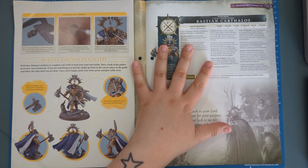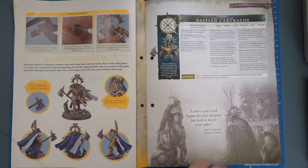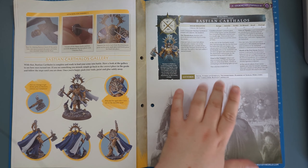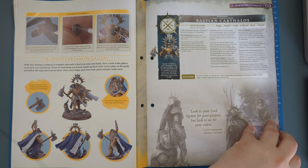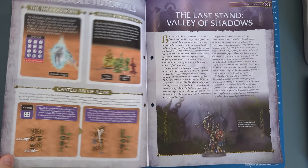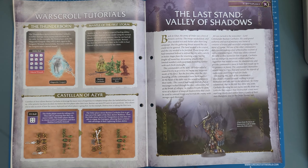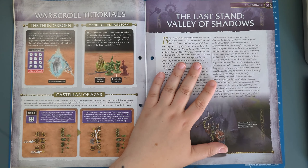Then we move on to the war scroll for Bastian Carthalos. The war scrolls are going to change so it is what it is, but he has got a pretty decent attack, bravery eight, and eight wounds, so he is pretty damn cool. He has some nice unique abilities — he's Thunderborn, he has Mantle of the First Storm, and he's a Bastion of Azyr, some special rules on how to use him. Then we're moving on to the battle plan.